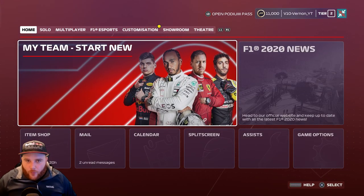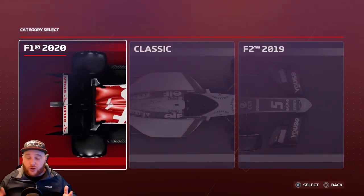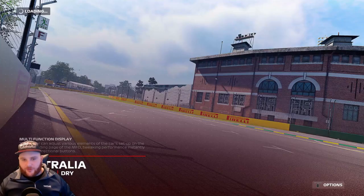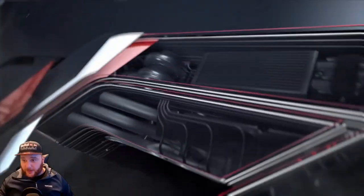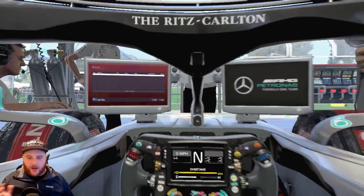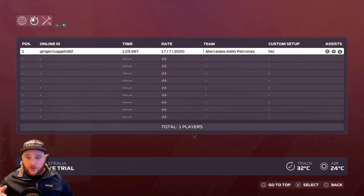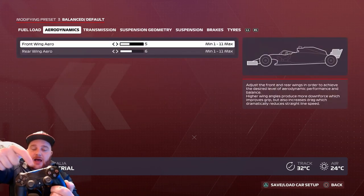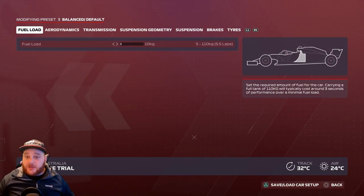In F1 2020, go across to Time Trial and press R1 — or the equivalent on your console or PC. You can choose any car. When the screen loads, press Square (or X on Xbox), then R1 twice (or RB). That will bring up the custom setup screen showing aerodynamics, transmission, and other settings.